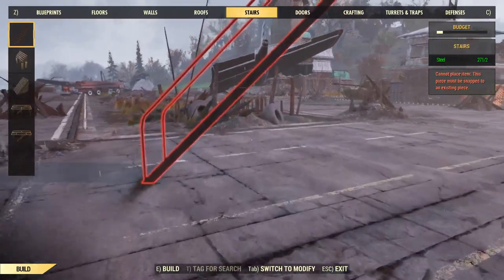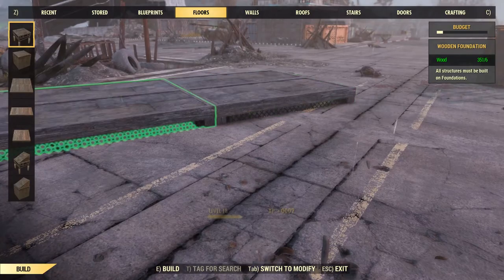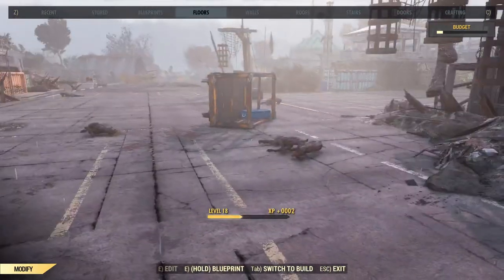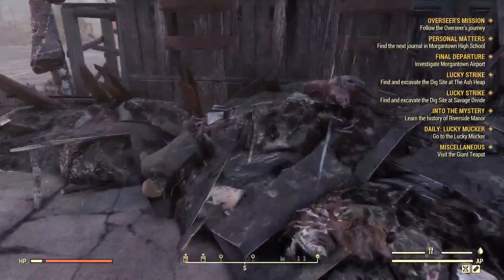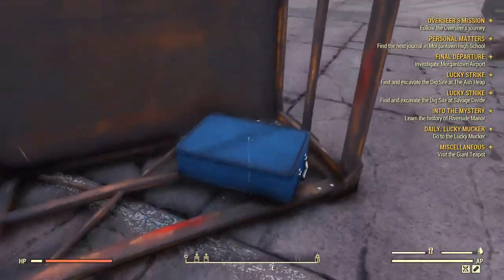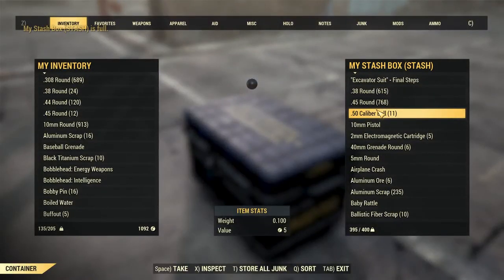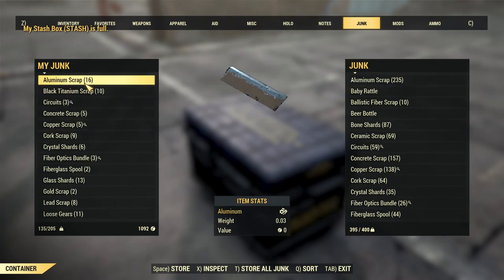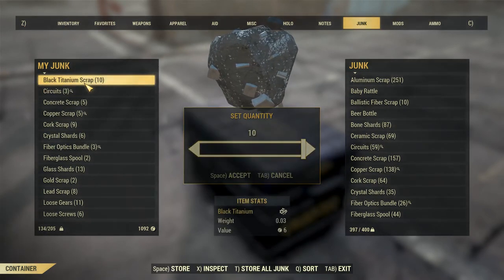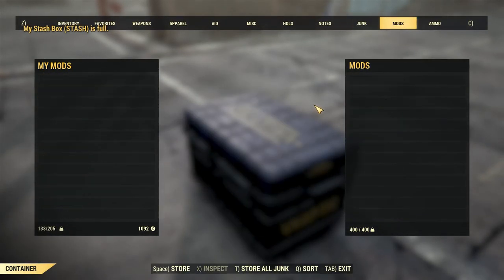I'm going to store it. I want to see — last time I tried to see if my resource pool went down or if I got stuff back. What I want to try this time: I don't care if I can store some of it. Stash is full. Why does everything have to weigh so much? What do I have the most junk-wise? Aluminum? I apparently have a vacuum tube — that stuff's like point-whatever weight anyway.